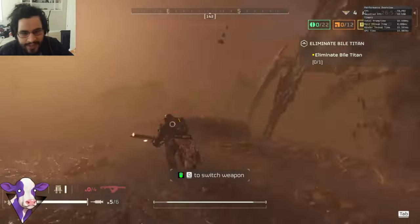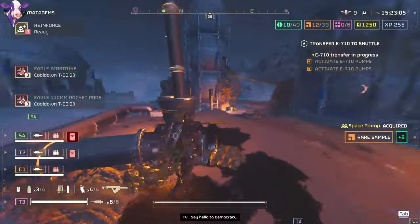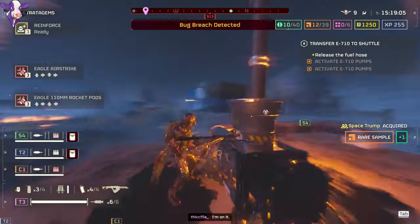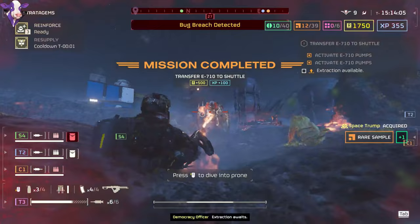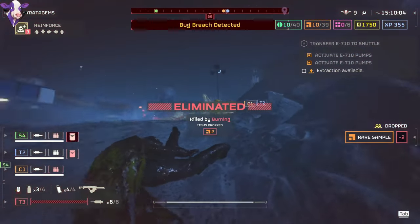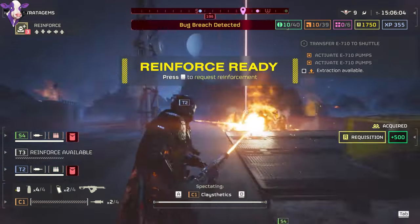If anyone is able to kill a bile titan with this gun, please post a clip in my Discord and I'll be happy to make a new video on it. If you're running the flamethrower, you're going to need stratagems that actually kill bile titans to finish them off quickly. I'll be recommending a decent starter loadout, but first we have to go over some other mechanics, because there are other things going into that loadout as well.